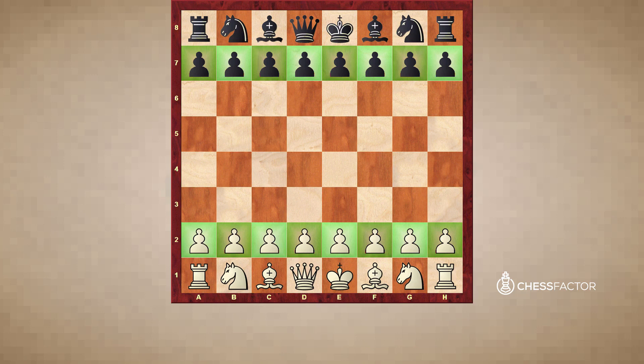So you as the player have the choice. There's nothing compelling you necessarily to always move a pawn two squares forward on its very first move — it is your choice. So for example, if you're opening the game from the white side of things, you can advance a pawn one square forward, or you can advance it two squares forward. But once you advance the pawn two squares forward, you can only advance it one square forward for the remainder of its life in the game. Similarly, if you advance it only one square forward on its first move, you've used up the chance to advance it two squares forward, because that only applies on its first opening move.